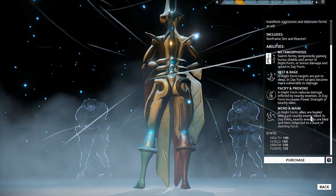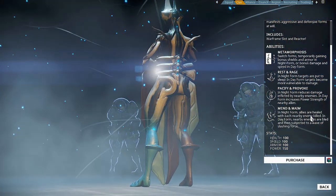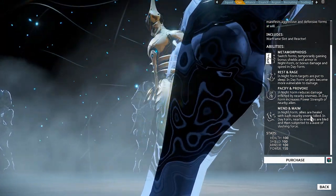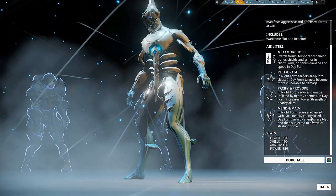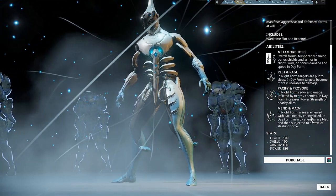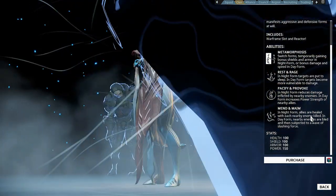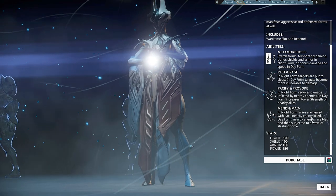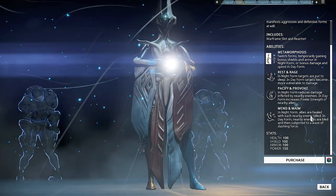Equinox is our newest Warframe, a dual aspect Warframe who can switch between both day form and night form. The day aspect is a damage dealing support frame that can give a buff to you and your squad mates' power strength as well as increasing damage on specific enemies with a rage debuff. The night aspect is a support healing frame that can reduce incoming damage and put targets to sleep, with a squad heal for whenever things get nasty.